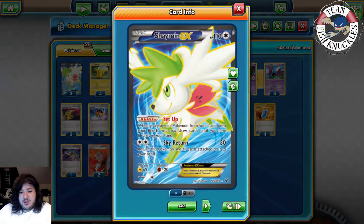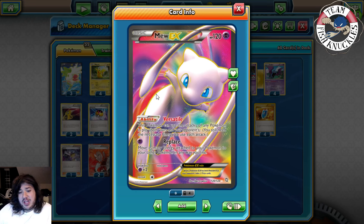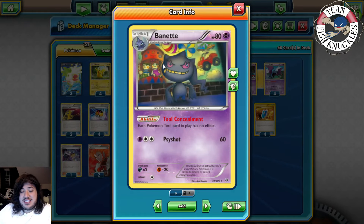We play three Shaymin to help set up and get more cards in hand. One Mew for another attacker — with Versatile you can use the attack of any Pokemon in play, both yours and your opponent's. If you watch the Vileplume box deck video, you'll see how amazing that Mew is.